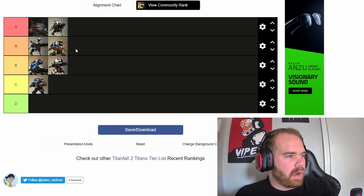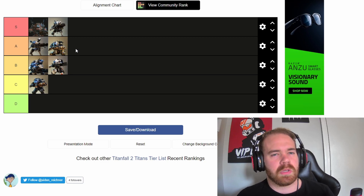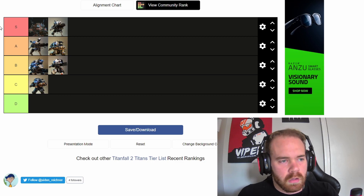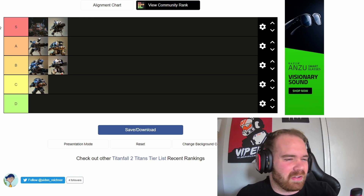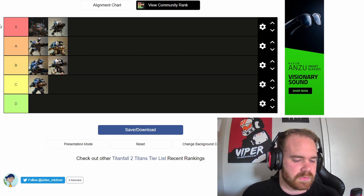I don't play Scorch that much to be fair, but where I've seen him excel is close-range combat. He has tons of health, really good weapons, and his shield blocks all incoming damage — which makes it easy to close range and toast those other titans. He's very easy to pick up and play, not super hard to learn, and once you figure him out you'll have a good time. His thermite launcher is just fun — when you hit someone midair while they think they're being fancy grappling around you, you literally turn them into baked chicken. Scorch definitely belongs in A-tier.